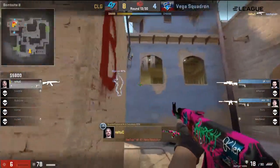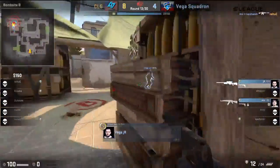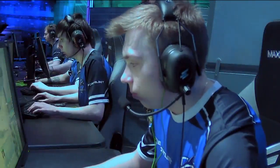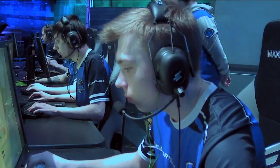Mir now still pressuring from the apartments. 6 HP is what Cutler has to work with as he looks for the kill, but he will not be successful. And instead another round goes in the way of Vega Squadron. Not really doing all that badly, considering the way things have been going — they lost the pistol and all that. It's a decent showing against a team that on paper a lot of people would say has a heavy edge.